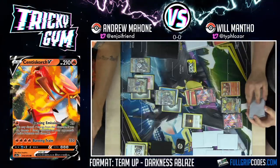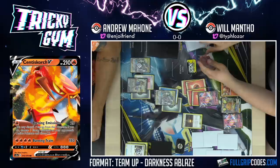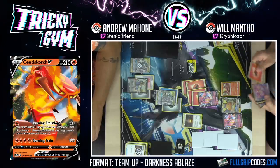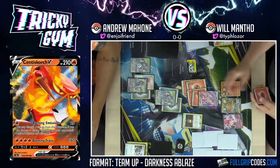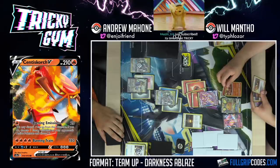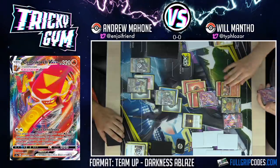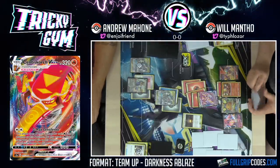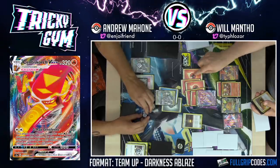That's probably the best topdeck I could have asked for. I will Welder two onto the active and draw three cards. With five energy — it's 240. No, it's only 200. Not quite enough. So we'll go VMAX. And attach to the Baby Volcanion. Thank you so much Blazin' Trey for the tier two sub! Yeah, I'll attach to the Baby Volcanion Canyon. Bench the Dedenne, and GMAX Centiferno for 200.